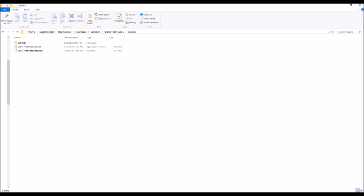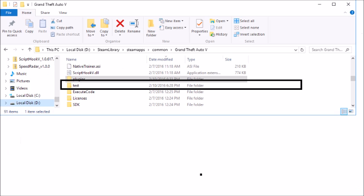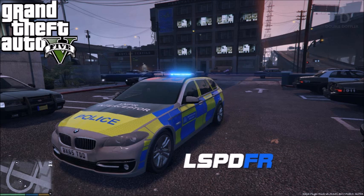As those who have LSPDFR know, you install something called plugins, and this is where I looked next. I jumped into the plugins section and looked at all the plugins I had installed. As you can see here, there are a couple, and each should have a .dll file and a .ini file. I created a test folder, moved them all into there, and then ran the mod again — and it worked fine with not a single plugin installed.